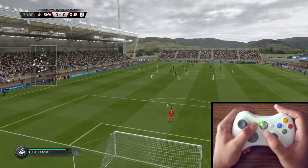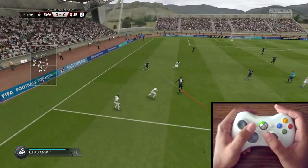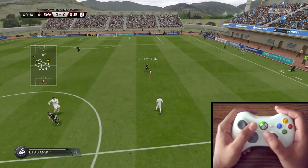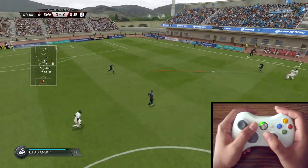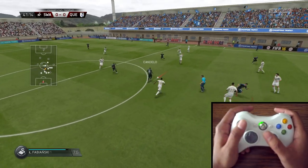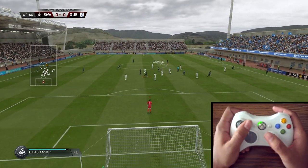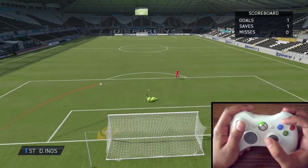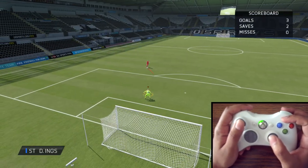Moving on to when the opponent has the ball — holding the right bumper allows two players to contain the person that has the ball. As you can see here, two players are running. However, don't abuse it too much because then players will be leaving spots open, which will lead to open areas for the opponent to pass into. Generally, I use my second finger to press Y to run out and close down the angle, especially on a one-on-one situation, and then use my thumb with the right stick diving in anticipation of the shot to save it.